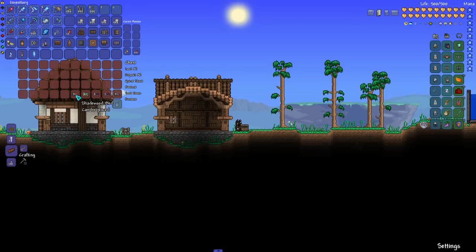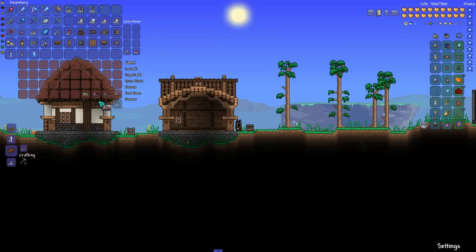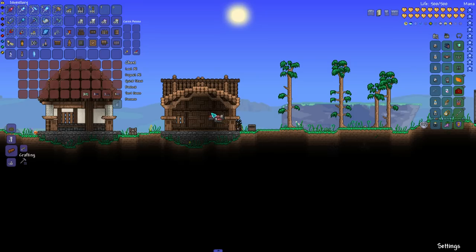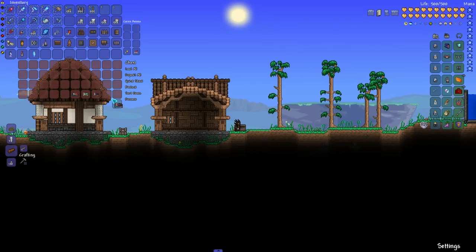If I were to make it into a house, I would keep the furniture very basic. For the beds, I would probably do something like the Shadewood bed because it'll stand out nicely against the brown. Pearlwood would also look pretty good. Any of the basic beds — rich mahogany, ebonwood, or just the standard normal bed — would look quite nice for this first house design.